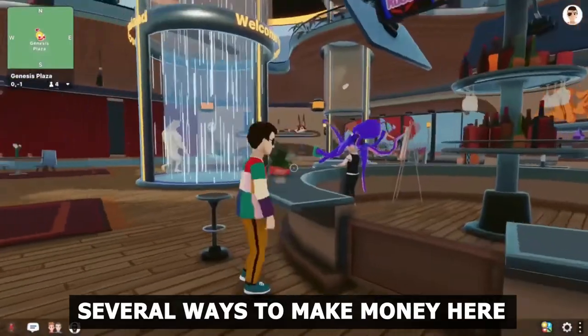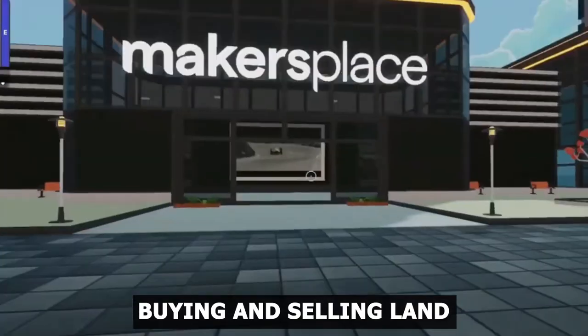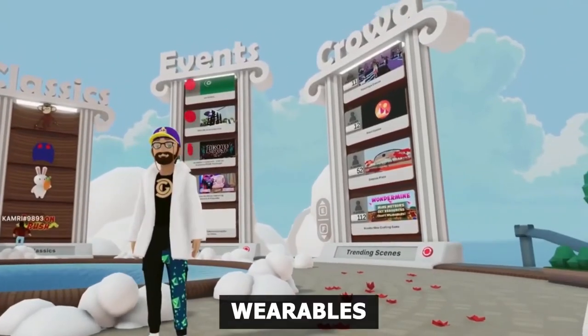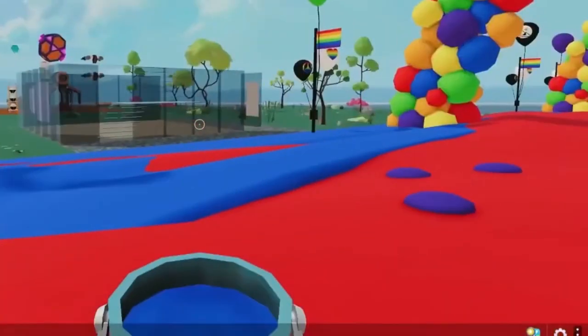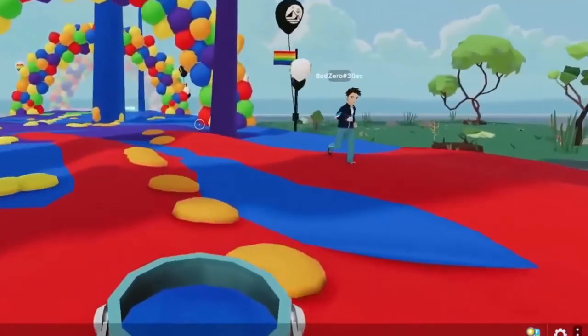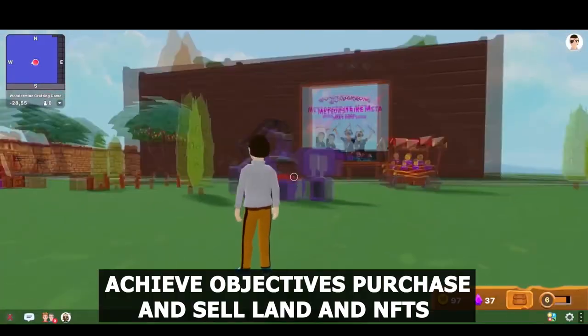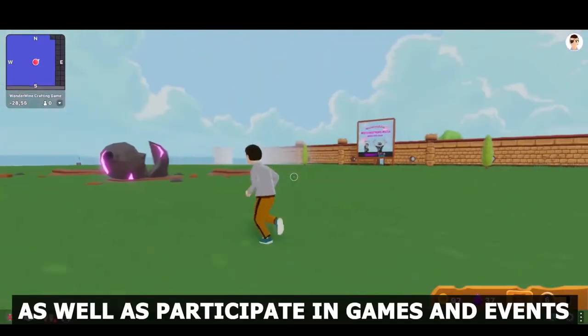There are several ways to make money in Decentraland. You can make money by buying and selling land, as well as holding onto Mana. Wearables are also on sale. Play games there that pay you to play. You can be employed by decentralized games, make a claim to a distinctive name, achieve objectives, and purchase and sell land as NFTs, as well as participate in games and events.